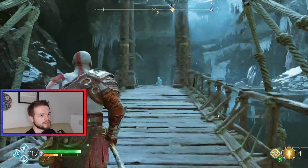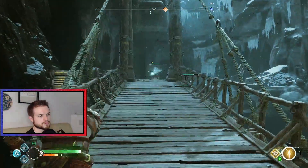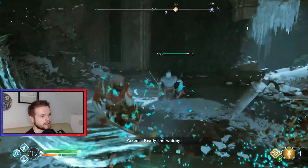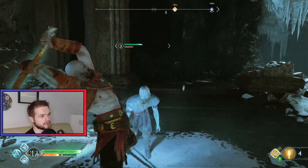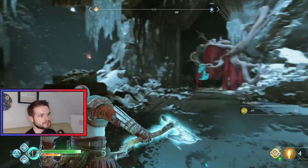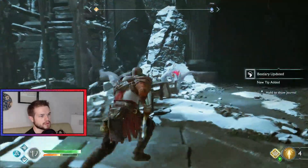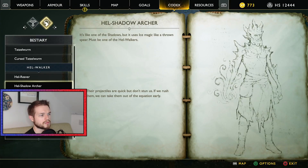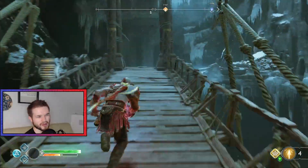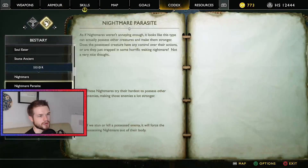Nightmare! Nice shot! Enemy's down. Rejectiles are quick but don't stun us — if we rush them, we can take them out early. I feel like they could just put the bestiary tips all in one go; there's not really much point spreading it out like this.